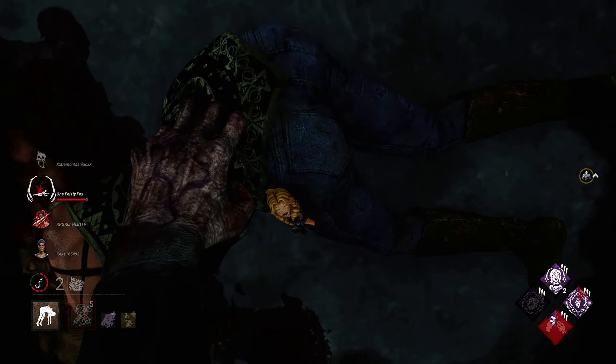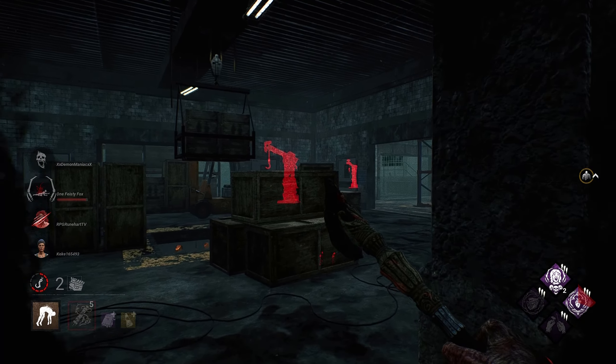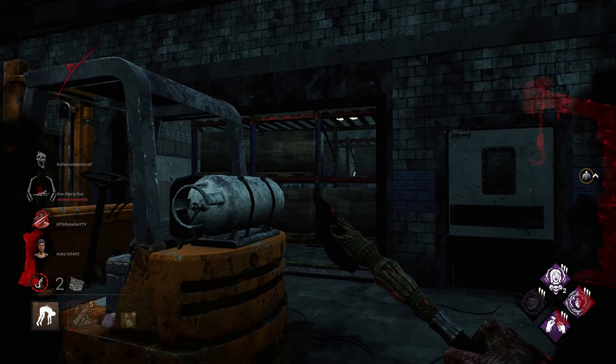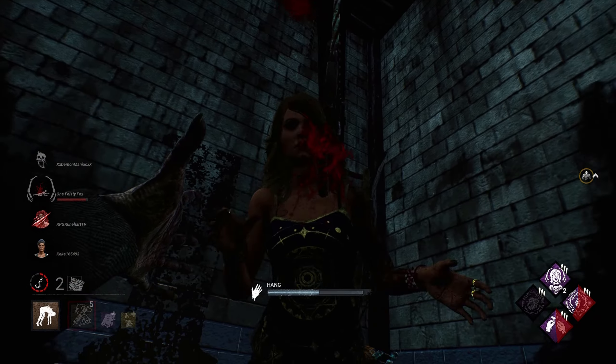Not what I wanted to do, but that's alright. We're going to hook her and get her out of the game. We need a survivor out, so Save the Best for Last really didn't come through. It might be better to run something more along the lines of Ruin in this scenario if you want some more slowdown.